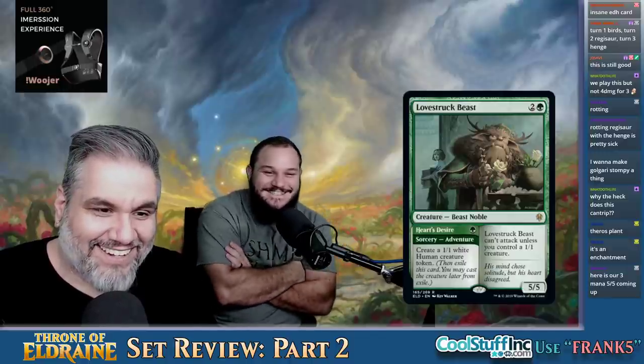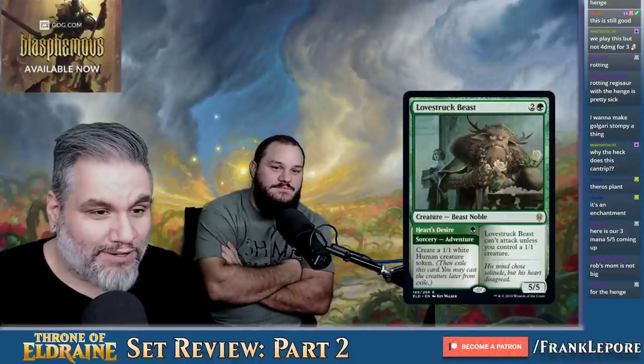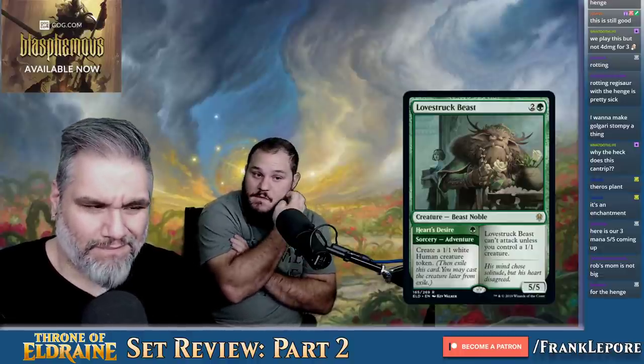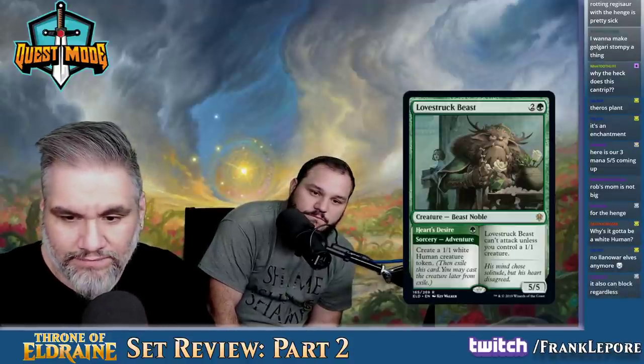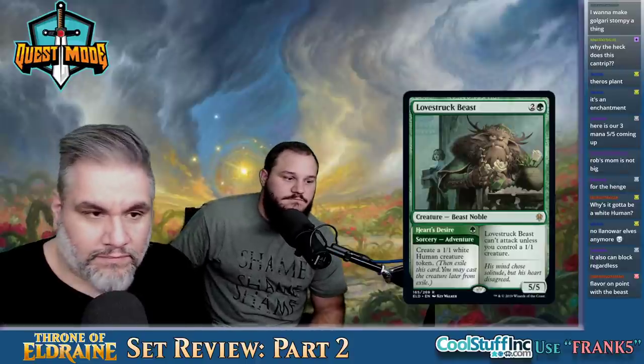Lovestruck Beast — three mana for a 5-5. A three-mana five-five! Can't attack unless you control a 1-1 creature. For one mana you can make a 1-1 white human creature token. This card is great — there are just so many easy ways to get 1-1s into play. This is not even really a drawback, especially because the card makes one itself. Turn one Gilded Goose into turn two Lovestruck Beast. The Great Henge costs four still with a 5-5.